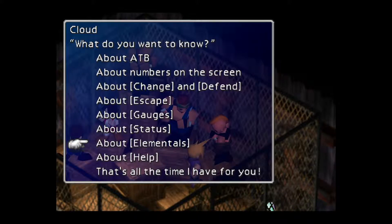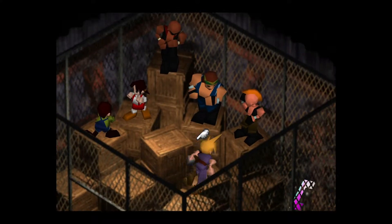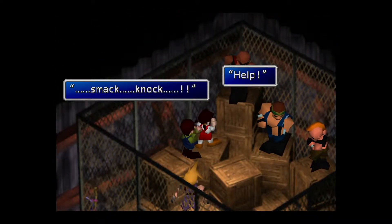Status elements — status and elements are pretty self-explanatory. They're the same in every Final Fantasy, except blind doesn't work on enemies in Final Fantasy 7.